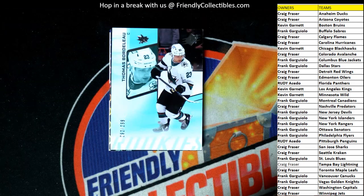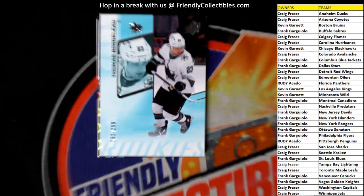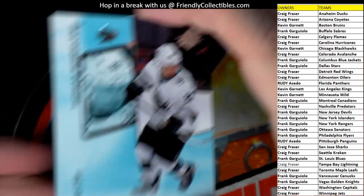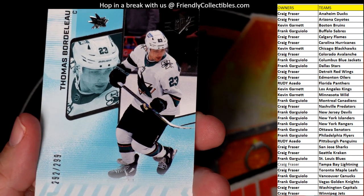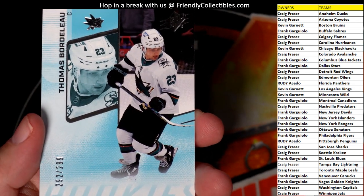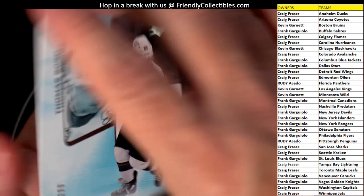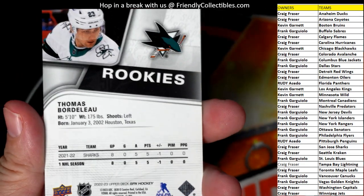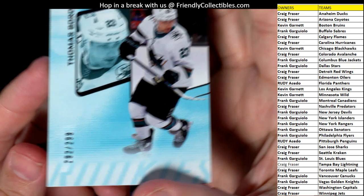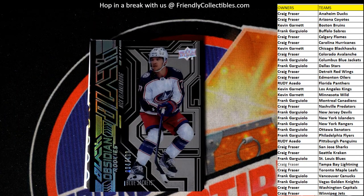First up, we got Thomas Bordello — that's 292 of 299. This is a San Jose Sharks card, and that's going out to Craig F right there. Craig F, coming out to you — 292 of 299 going out to Craig. Alright, next up.